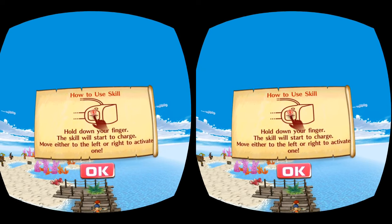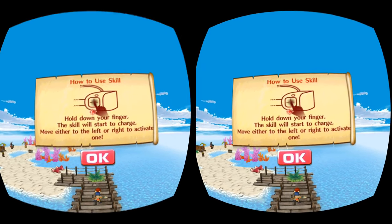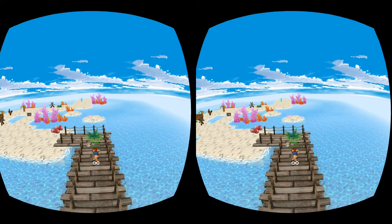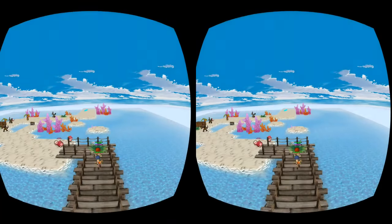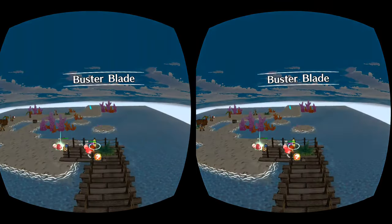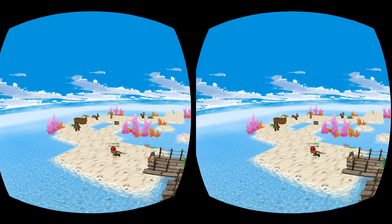We've also got some skills here. It's saying to hold down the finger on the track pad — or for me, I'll press and hold A on my controller — and then I press the right or left bumper to activate a skill. Double slash — there we go! And this one is the Buster Blade — yeah, nice!